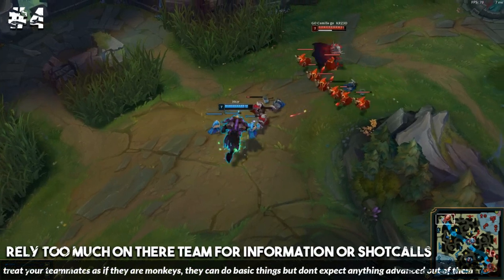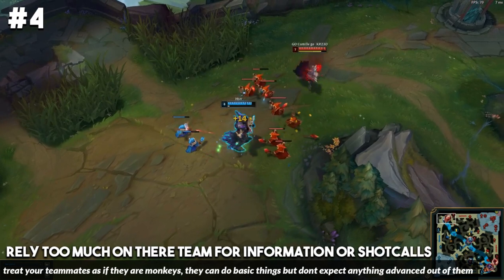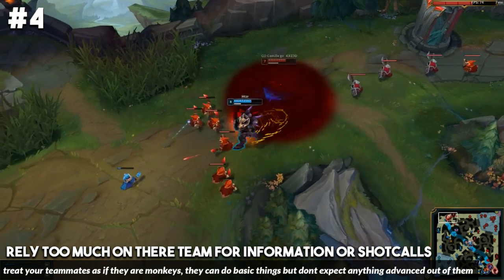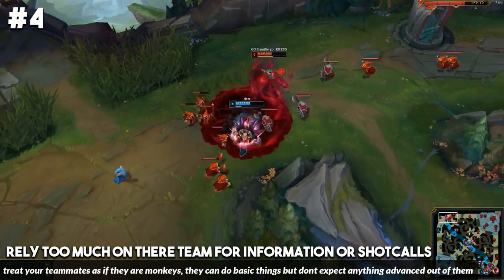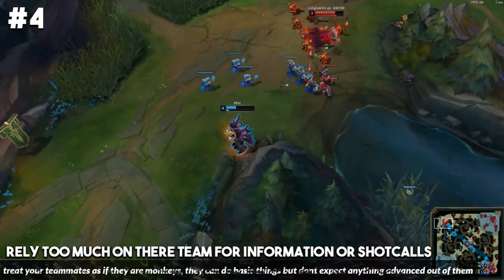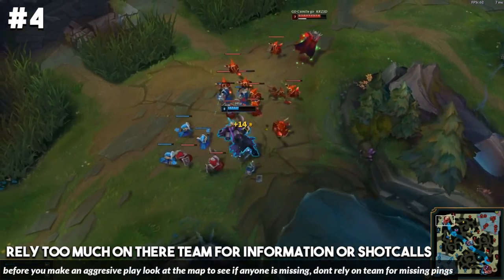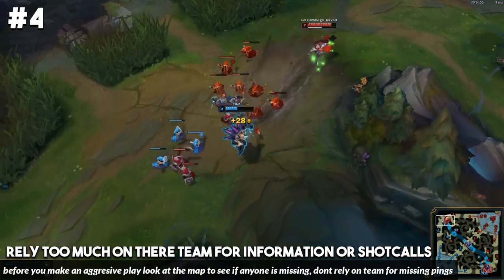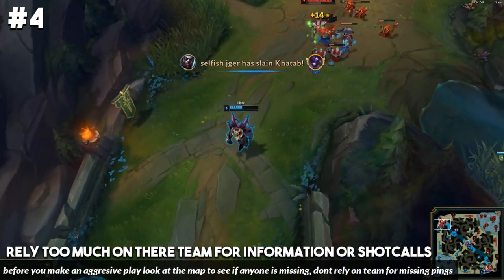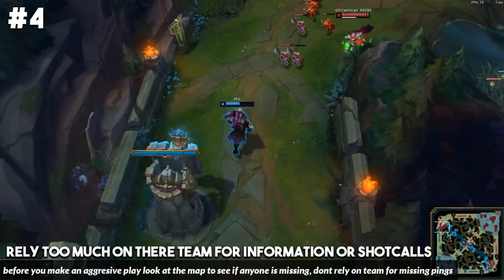For number four, 99% of players rely way too much on their team for information, shot calls, or they just trust their teammates way too much. You've got to think of your teammates like monkeys in a way — they're going to be able to process basic information and do basic plays, but you can't really expect the advanced plays out of your teammates. For example, something that happens almost every game in solo queue is you'll end up getting roamed on and you'll blame your team for not pinging, but you just can't rely on your team to do that.